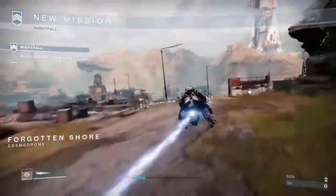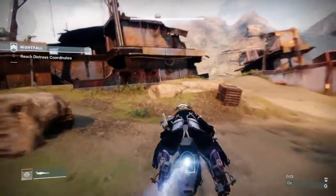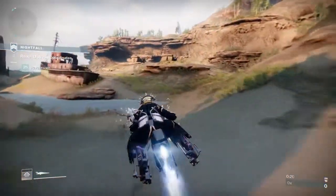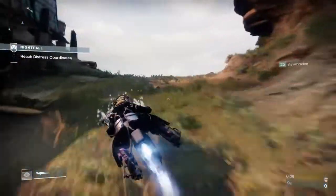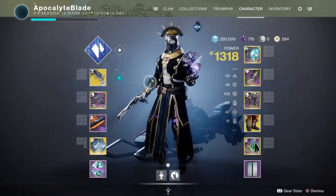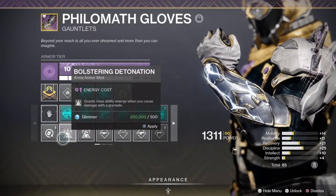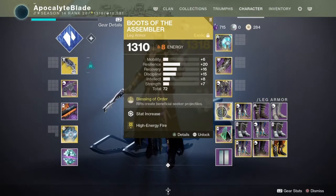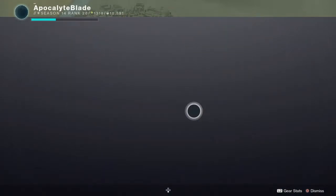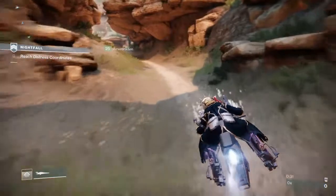Hello fellow guardians, it's Apocalyptic Theory. Today I'll be showing you a build with the Boots of the Assembler. You want the exotic, of course, and you want Lumina because of the synergy. You're going to want the Shadebinder subclass and Bleak Watcher — our turret — which came back after the game-breaking bug was fixed where you could use it to basically have an infinite super. You're going to want void gauntlets.